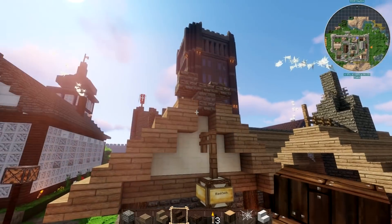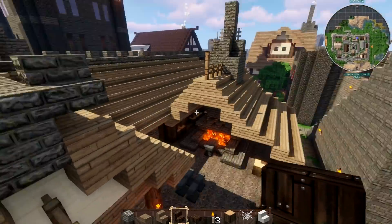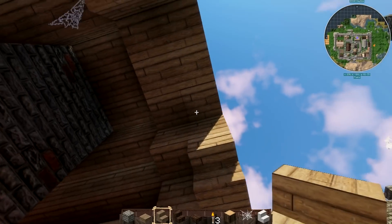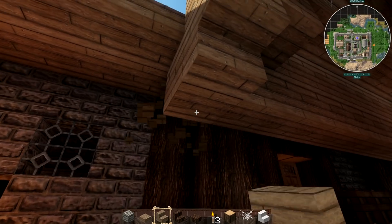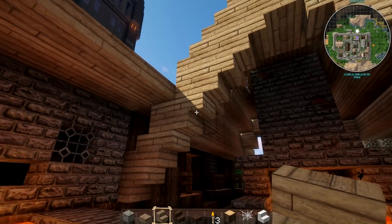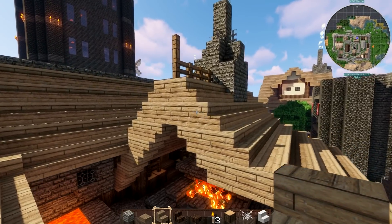Here we see the Blacksmith which has very good approaches, and the idea at the top is good — but why is that twisted like that? Here we see the same old problem: no solidity. Let me quickly clad that. And here there's lava — good, that might burn something. I don't know if fire tick is on or off.